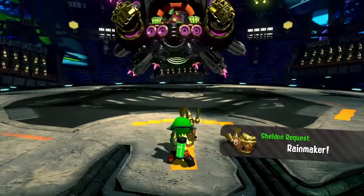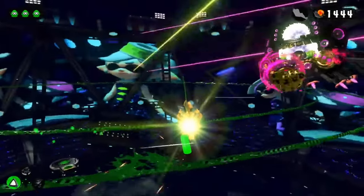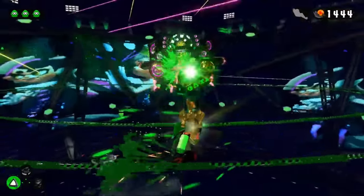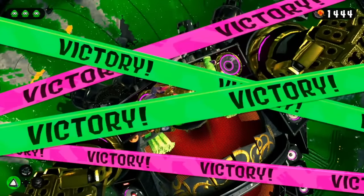Phase 4 has us picking up a modified Rainmaker and taking a victory lap high above the arena. For the last time, I jumped over the unrepellable punches, hit him back eight times for all the pain and time these stages had cost me, and slammed the Rainmaker down — officially beating the Splatoon 2 Hero Mode without taking damage.